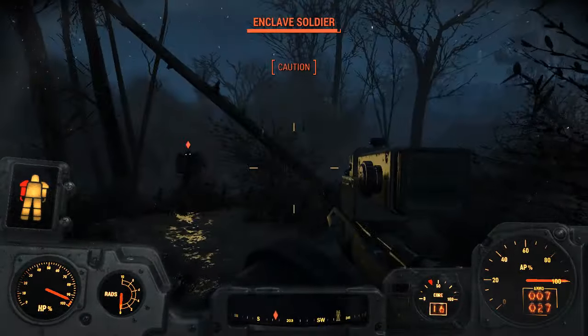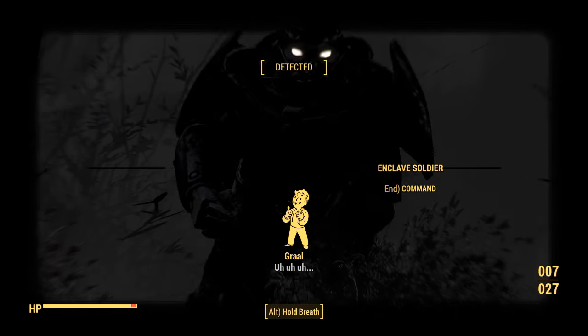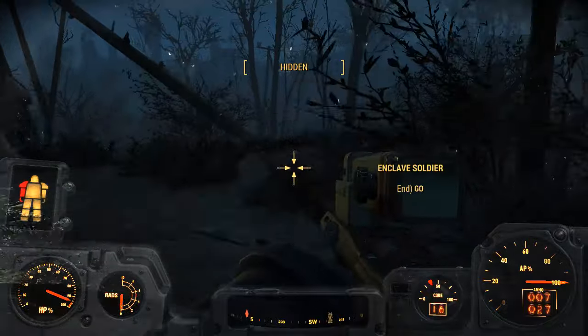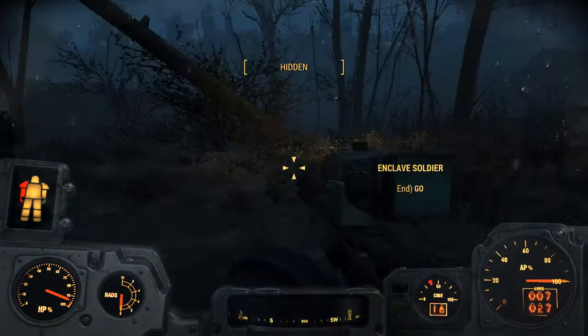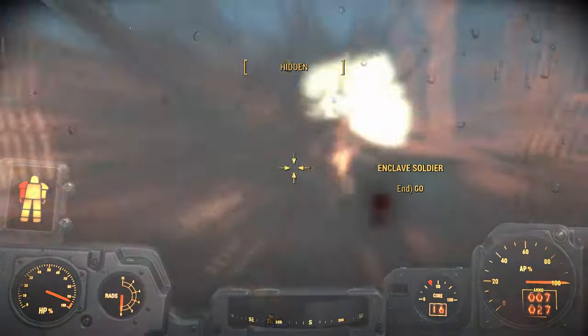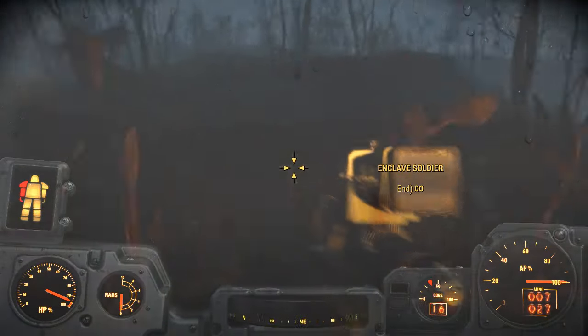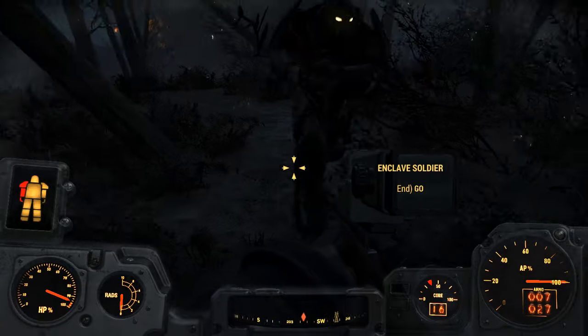When pacifying humans the same rules apply. However, putting the pacified into the second command is a mistake when dealing with Enclave soldiers, because it becomes very hard to get their fusion cores out — they face you at all times when they're in the second command.